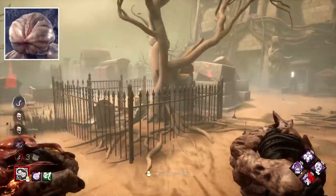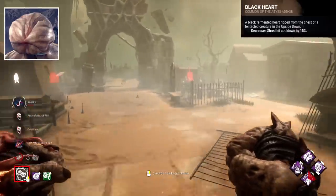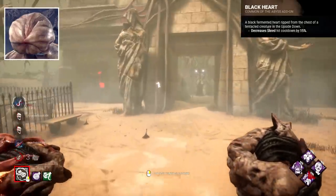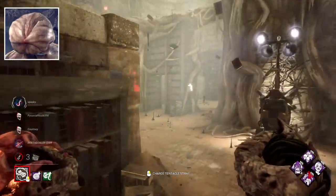Demogorgon's best add-on I actually think is Black Heart, which basically gives you a mini Save the Best for Last effect on your shred attacks. Great for Demo's chase-focused power. Bob's Glasses is a close second for similar reasons.